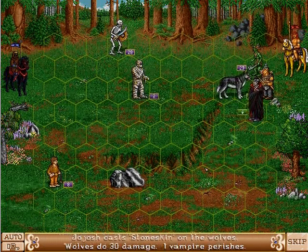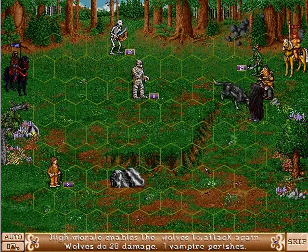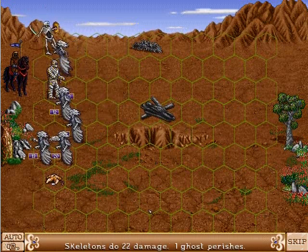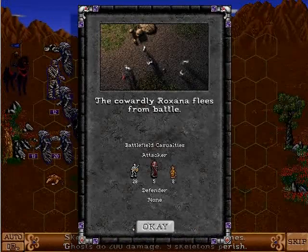If a unit has good morale, there's a chance that it can do another attack. If you're lazy and you don't want to fight, you can put it on auto and the computer will fight for you. Sometimes it makes you flee though, such as in this example.